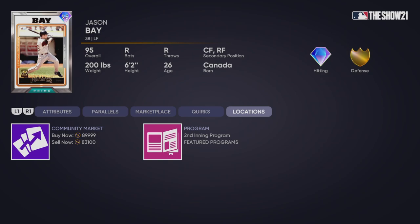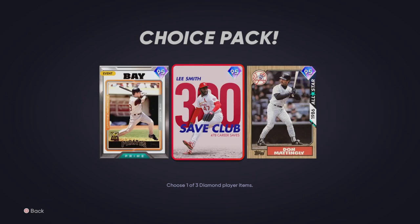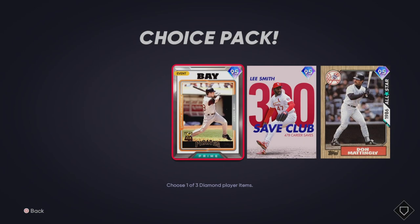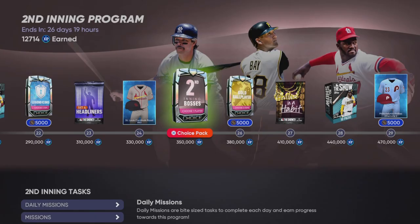It's unfortunate, but you're still going to want to try to do this as fast as possible because these cards are still a decent price. Usually these would be about 150,000 stubs; right now they're about 90,000. If you can get this done within a week, these cards will still be around 60k, and then you can buy the card back in another week for like 30,000 — so you can make like 30,000 stubs off this program, super easy.